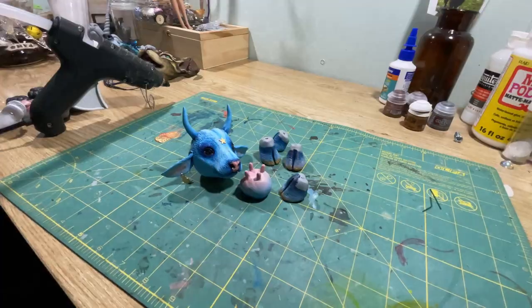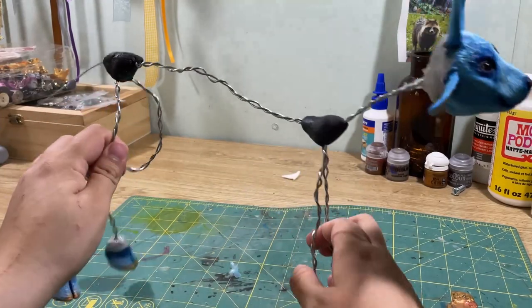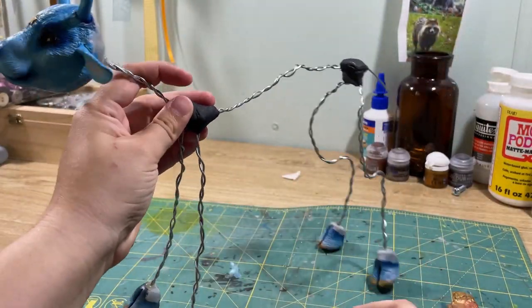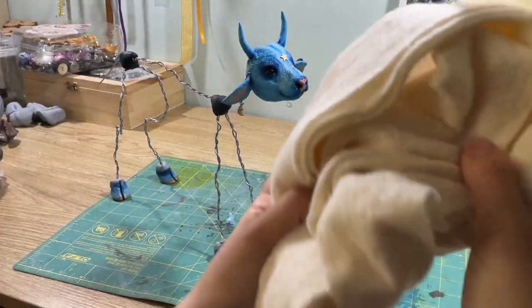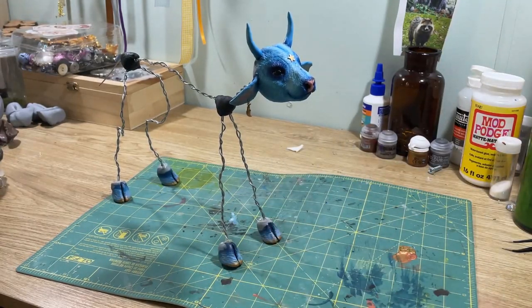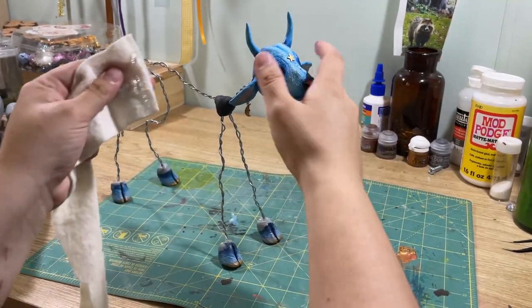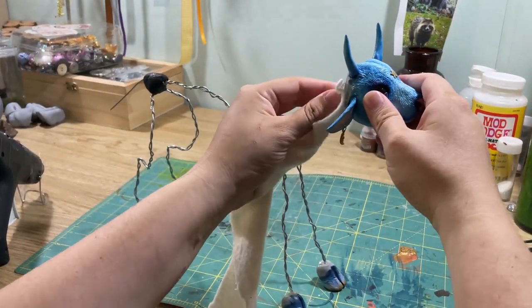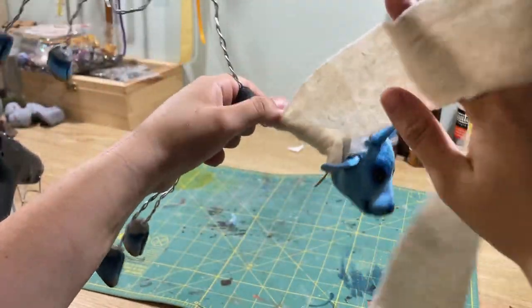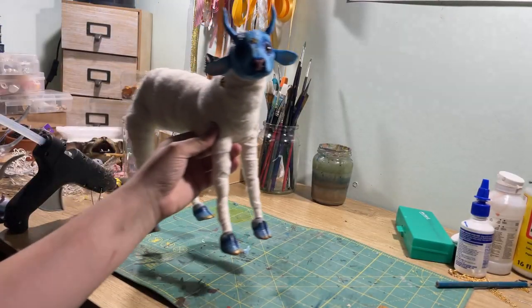Now with the painting out of the way, let's move on to the body. Using a thin galvanised wire, I twist it into the shape that I want, and I added a bit of support to the joints using Warbler thermoplastic. Then, using strips of quilt wadding, I wrap it around the frame to bulk up the shape. Once they're done, they should look like this.